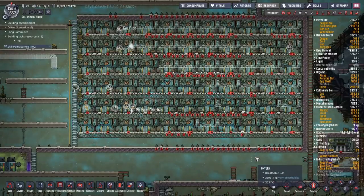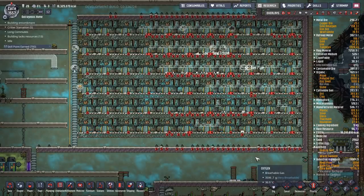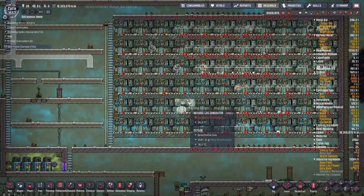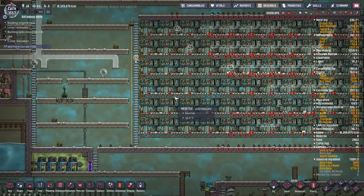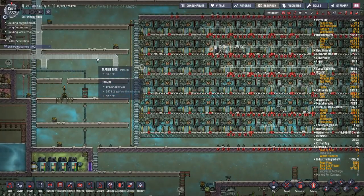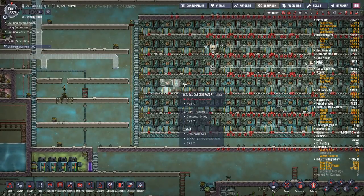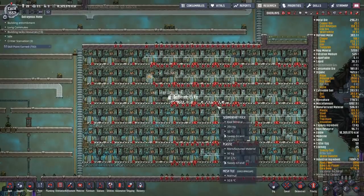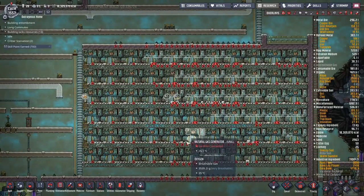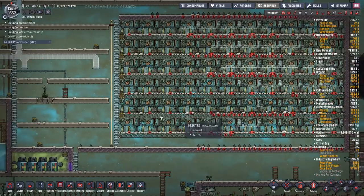We're back with Natural Gas Not Included, still constructing this natural gas monstrosity. I also forgot to count in the natural gas from the natural gas geysers into my calculations. Once I throw those in I should end up with enough water to get me up to 100 dupes. I believe I made enough excess natural gas generators to handle this one way or the other.